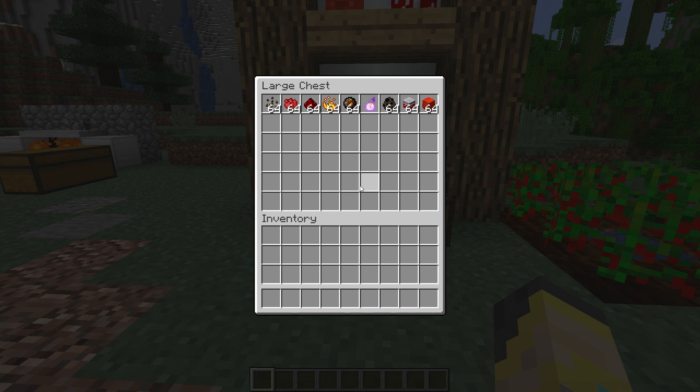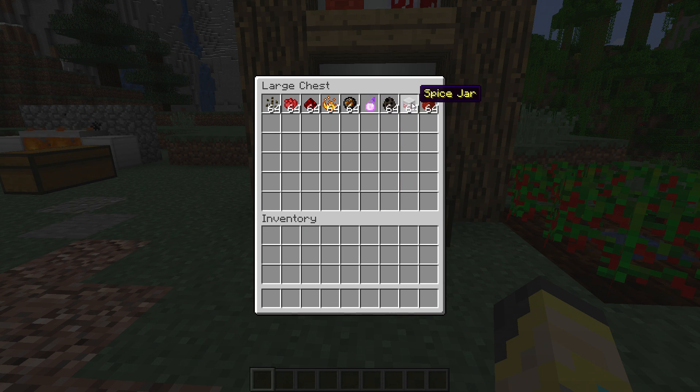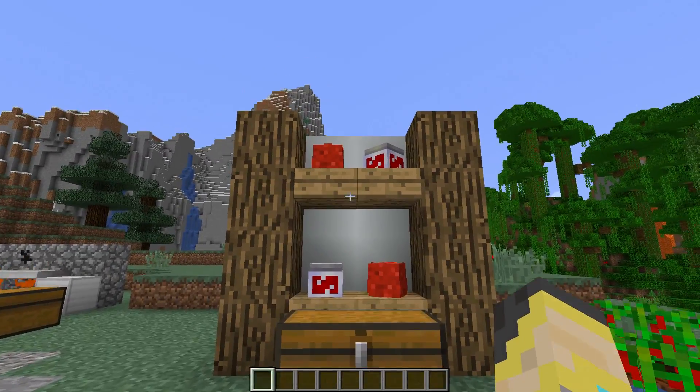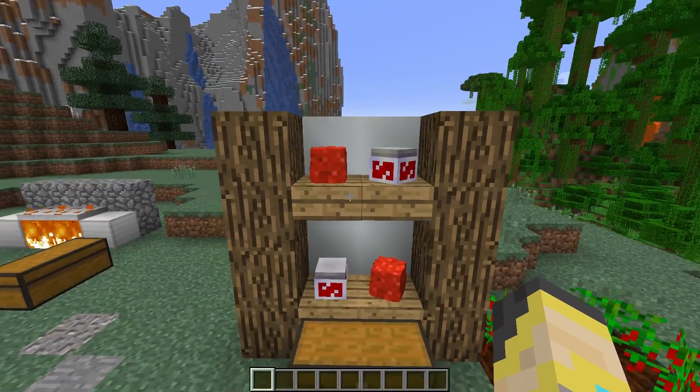The Peppers data pack adds a lot of things — it's by far the biggest data pack in today's video. In this chest is everything that's added: pepper seeds, paprika, chili powder, pepper bomb, pepper spray, a pepper grinder, spice jars, and a pile of paprika. Up here we have the spice jar and the pile of paprika — I really like the look of these things.